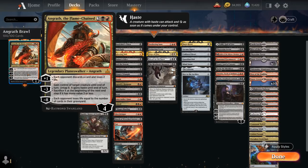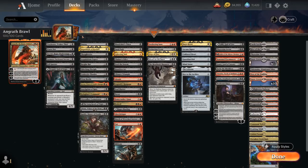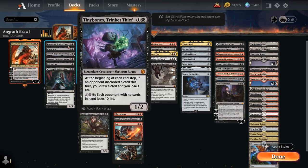To synergize with Angrath we have a bunch of cards that reward us for making the opponent discard cards. At 2 mana there's Tiny Bones, a 1/2 creature that lets us draw a card at the cost of 1 life if we made an opponent discard a card this turn, and for 6 mana if the opponent is empty-handed they will lose 10 life.